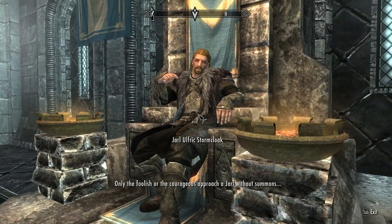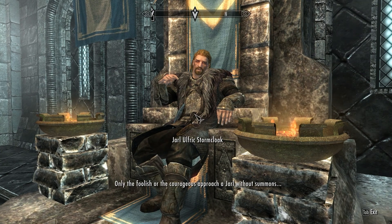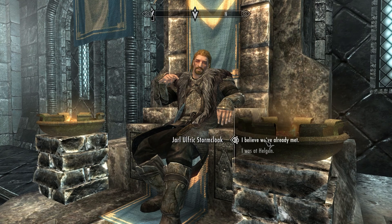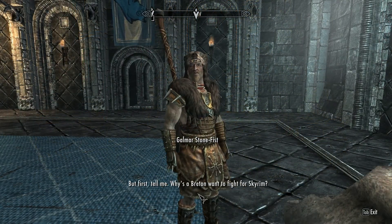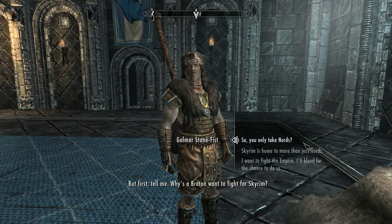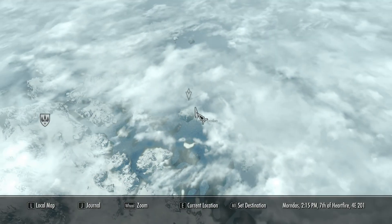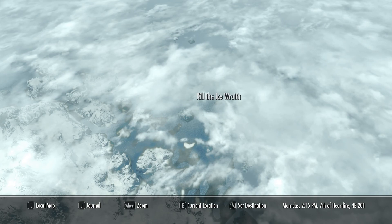Galmar will give you a quest — it's actually pretty hard at first if you're low level, but they give you items in order to complete the quest that make it pretty easy. You'll basically have to go retrieve an Ice Wraith Essence all the way up north. It's a pretty far walk and it'll take you a little while to get there. I'll show you guys exactly where it is on the map.